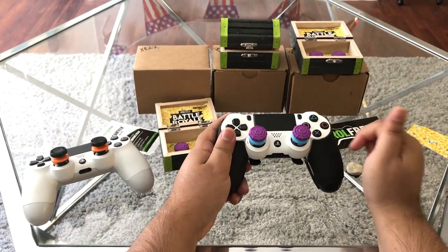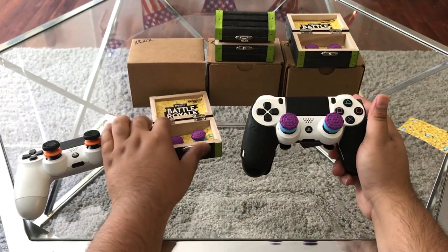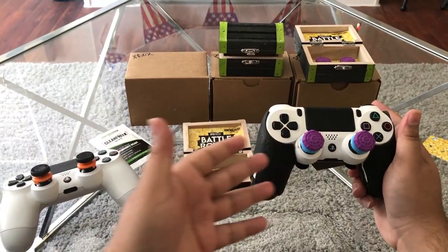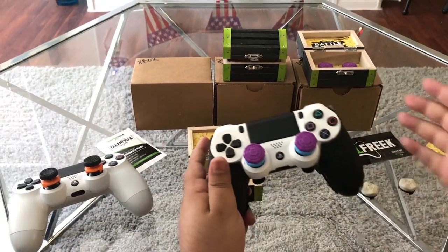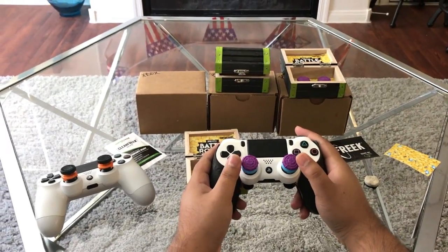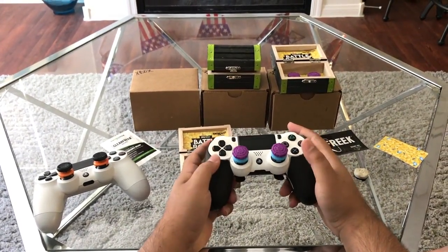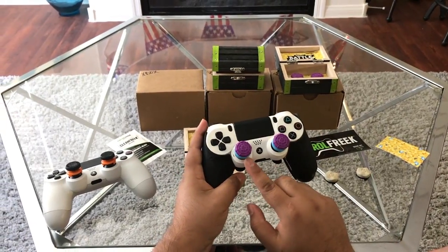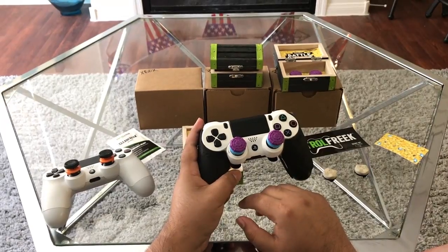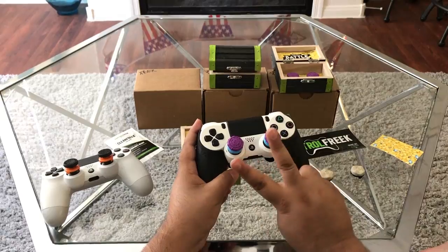I'm giving one pair away — link in the description on how to get that done. Hopefully you guys enjoy this video. If you can't wait for any of these control freaks — whether it be the Fortnite edition, the Black Ops 4 edition, the Destiny 2 edition, or any other editions on controlfreak.com — don't forget you can use code EVILX at checkout for 10% off. These have been the Fortnite control freaks unboxing. Until next time, love you guys to the fullest.